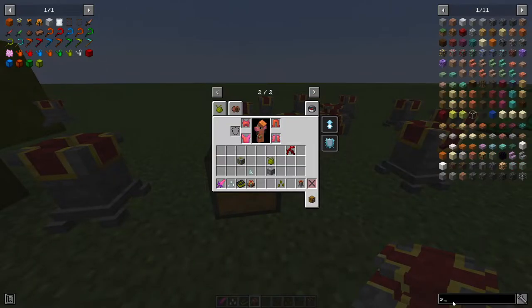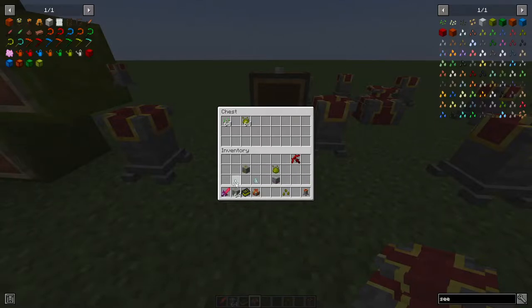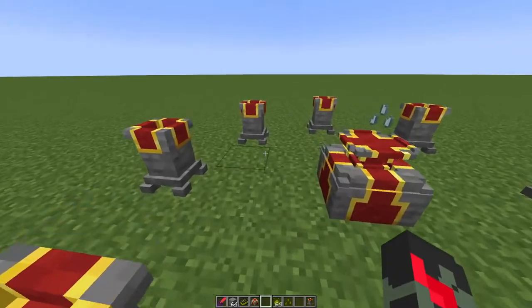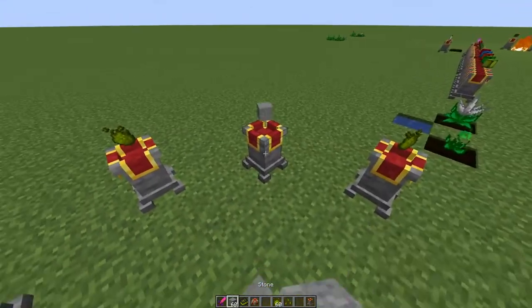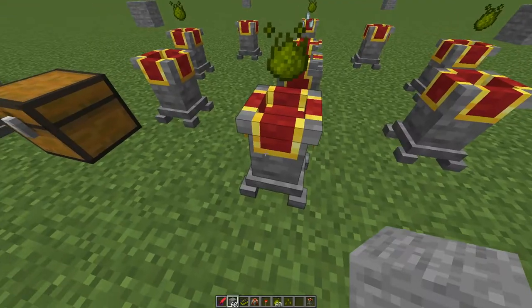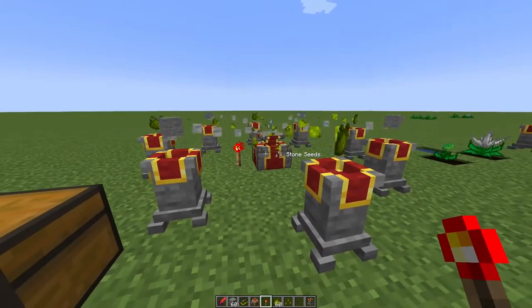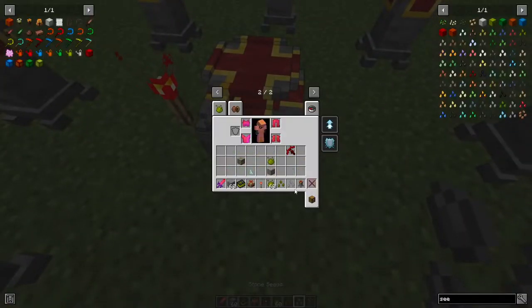Now you can technically make any seed in the game, but they come in tiers. For example, to make a Stone Seed (tier one), place the Prosperity Seed Base in the middle, Inferium Essence on all surrounding pedestals, and Stone as the material. To activate the altar, give it a redstone signal — it has to go directly to the altar. Once done, you'll get your seed.